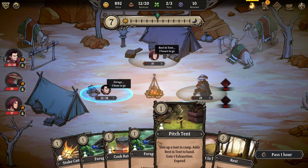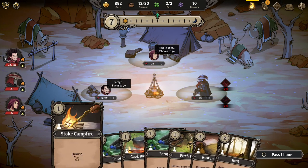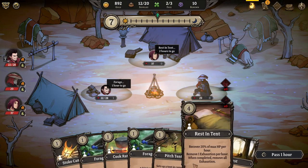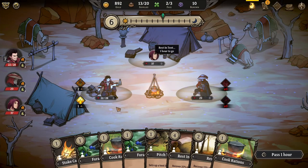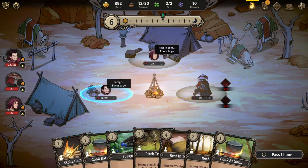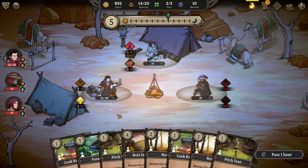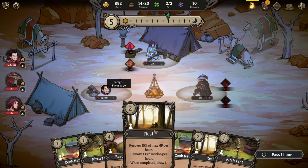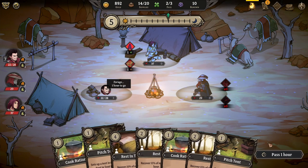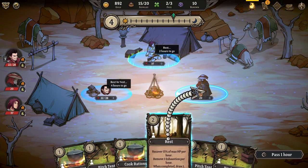We've got foraging cards here — add one supply, gain one exhaustion. Got a lot of these. Let's just pass an hour. Let's have him forage and then have him rest at the last second in a tent for a little while. She's at full health. Alphonse needs to do one more forage, then we'll have him rest. Rest: recover 15% max HP per hour, remove one exhaustion per hour, draw one when complete. Can we just pass an hour, find our supplies, put this person in a tent, and just have people rest and hang out?